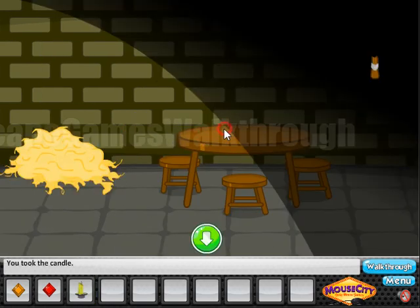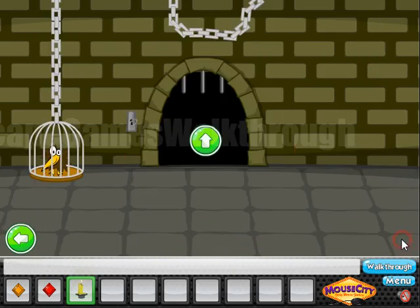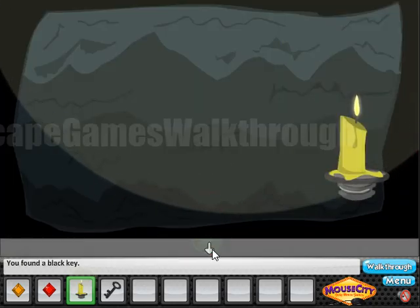Let's go in. Take the candle. Here it is nothing. So the next thing we need to do is to light this candle from another candle, and light the fire, the torch here. And the mouse hole — here we can find another key.